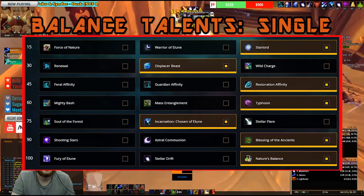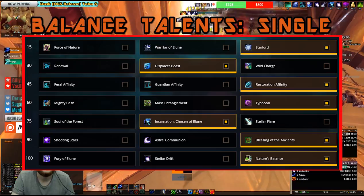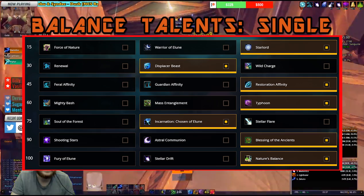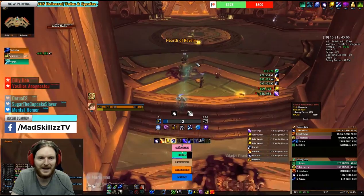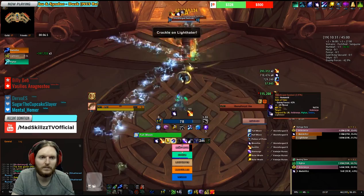For Tier 90 you choose Blessing of the Ancients, which gives you two buffs that generate Astral Power. The only viable option for single target is Blessing of Elune, so make sure that is selected when you have the Blessing of the Ancients talent. For Tier 100, the best choice for single target is Nature's Balance. This is a pure single target build — you won't be relying on Starfall but instead on Star Surge and your three-minute cooldown. Only choose this build if you're sure there are no adds in the fight, as it provides absolutely no benefit in AOE situations.